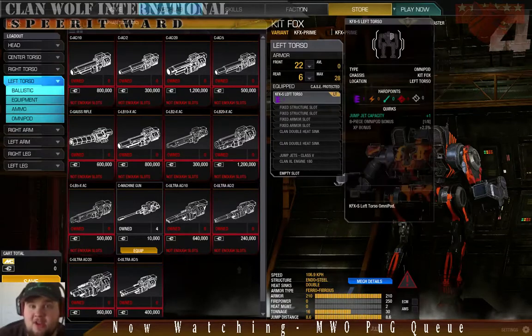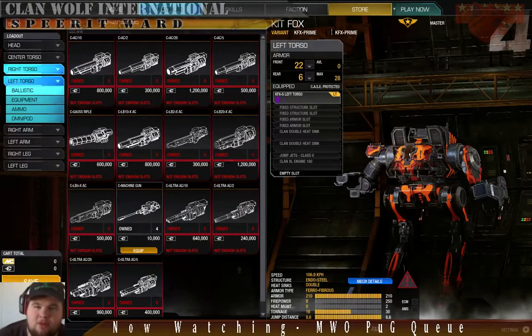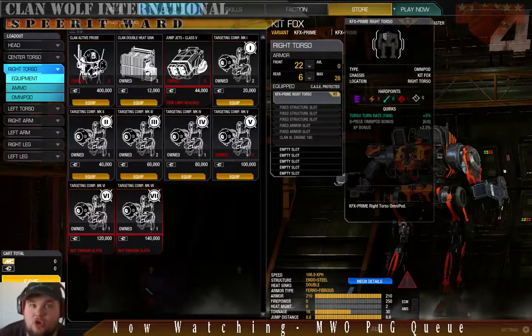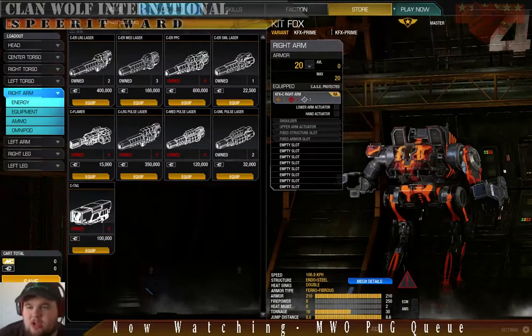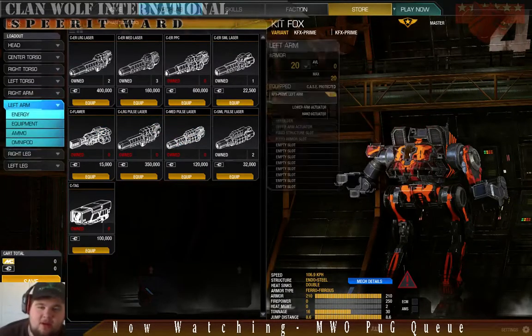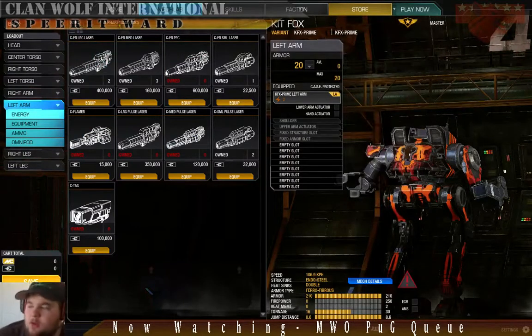The left torso is the S for the sake of the jump jet — nothing else really going on in there. The right torso is not really important, so I just put the Prime in there for that turn rate. The right arm is energy — your good old ECM arm, that's necessary. And the left arm is two energy from the Kitfox Prime.